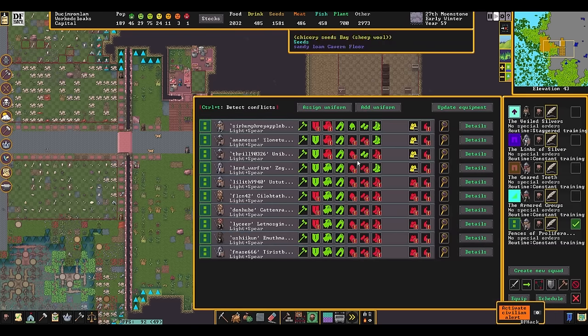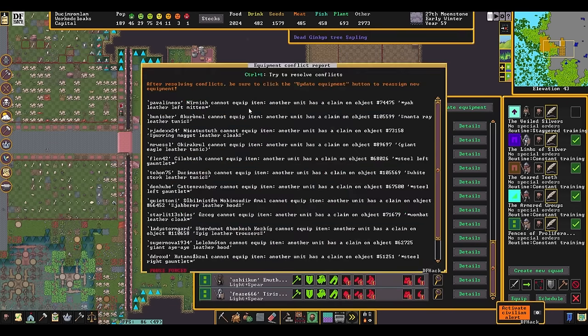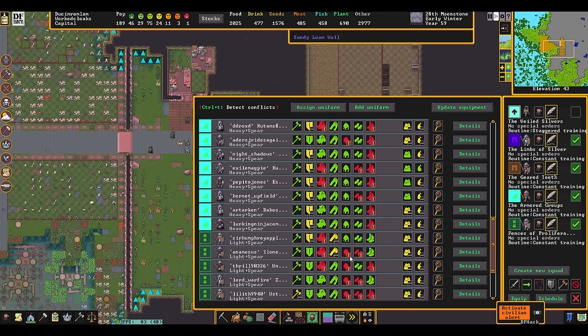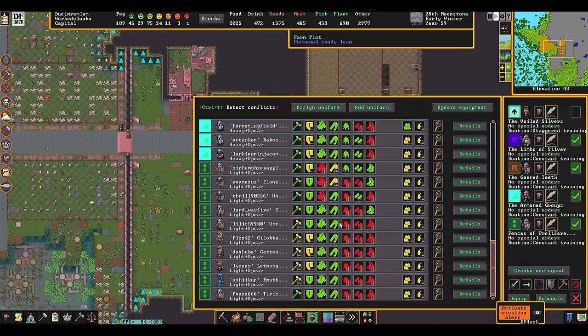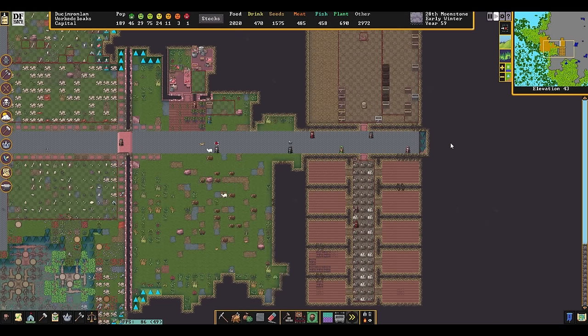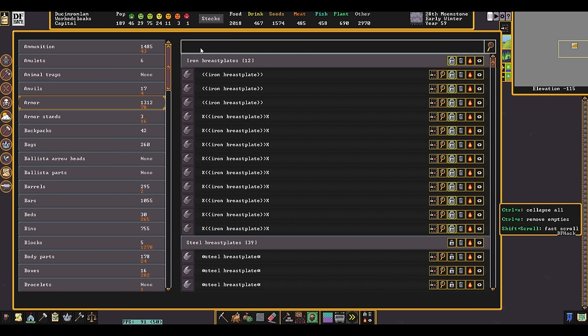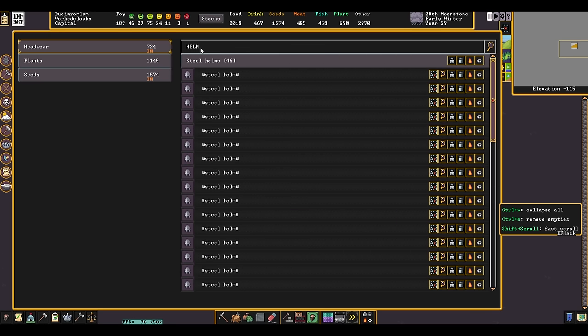Speaking of helmets — they still have not. So we'll just do resolve conflicts, update equipment one more time. These aren't turning yellow immediately, which means they haven't even claimed the equipment. Why are you not wearing your helmets? Headwear — steel helms. The problem with the stocks view is it includes things people are wearing, which is not helpful.